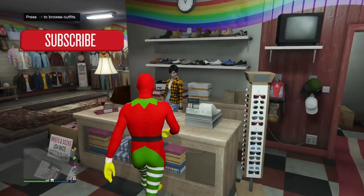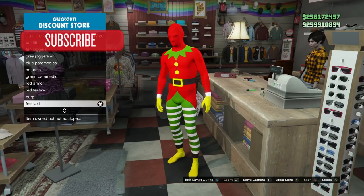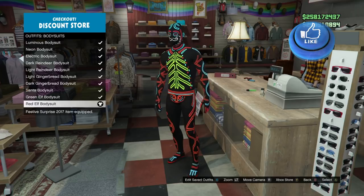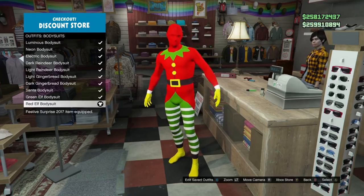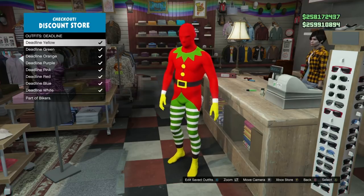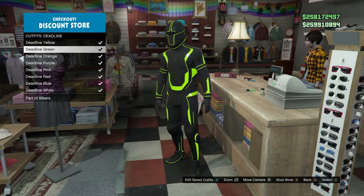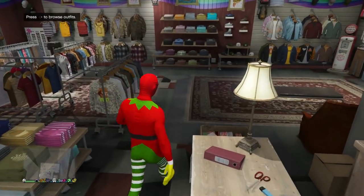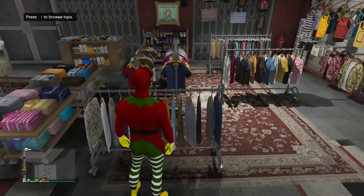The first outfit we're going to be making does have a few requirements. Go ahead and go to any clothing store and you're going to want to buy the red elf bodysuit — it's one of the new Christmas bodysuits we got this year. You also want to buy the deadline green outfit. If you don't have it unlocked, go play the deadline adversary mode — just one round and you can have everything unlocked.